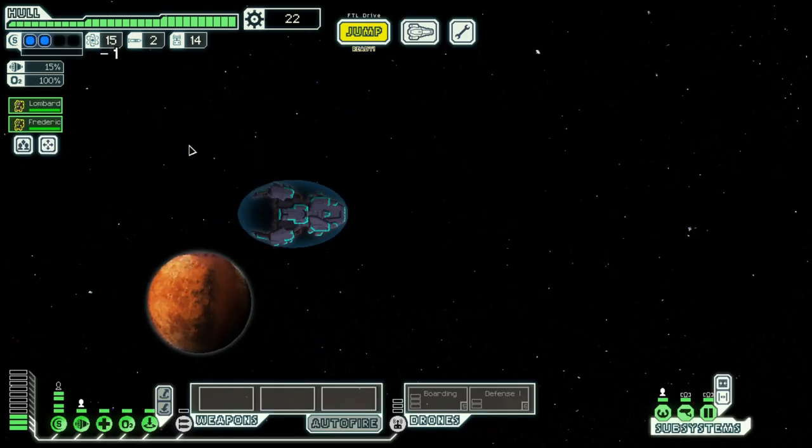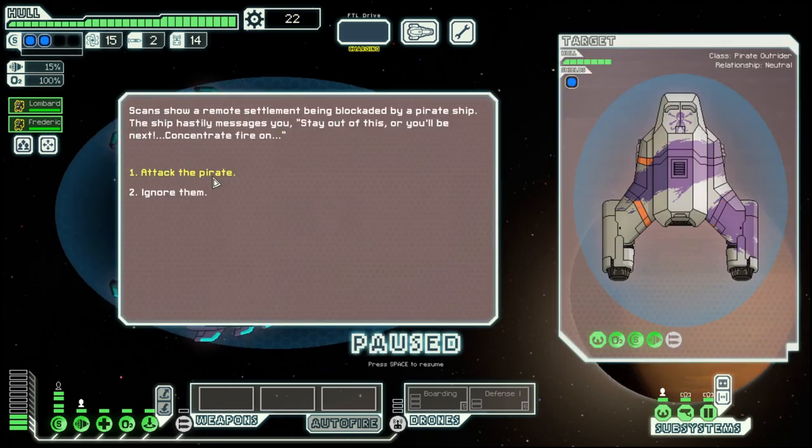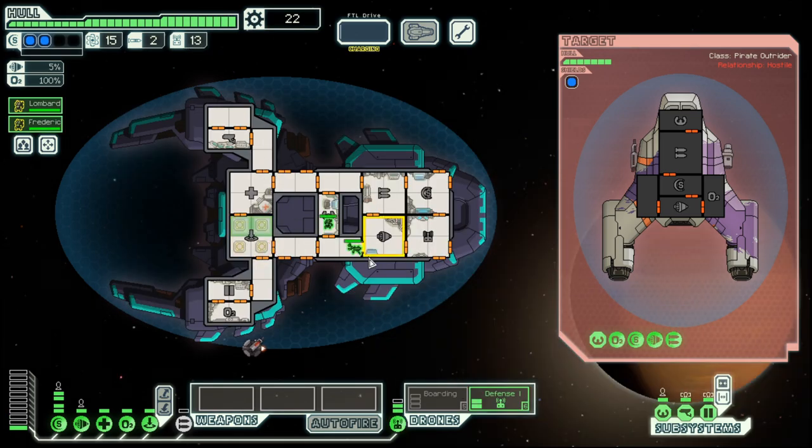I think going down offers a bit more jumps or systems. And we will attack the pirate. They once again have a missile, so we launch our defense drone and go with boarding. They do have two Mounties, so this could be a more even fight.